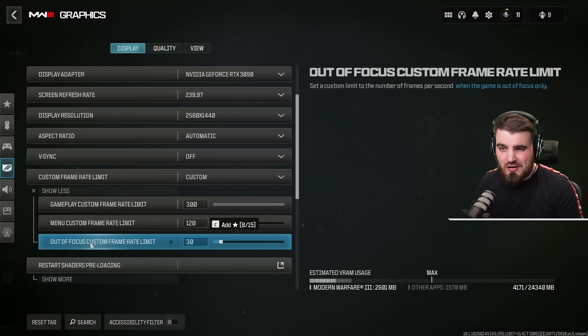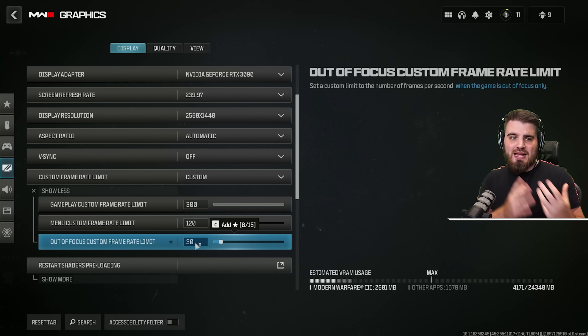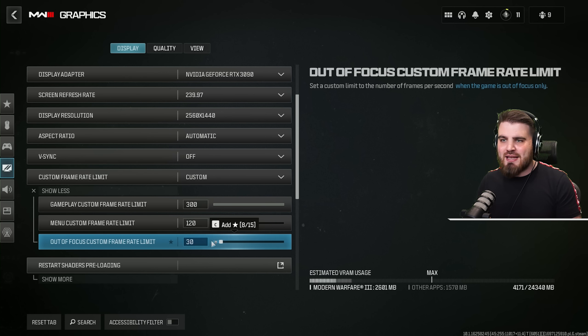Out of focus frame rate limit is the frame rate the game will run at when you alt tab. You can bring this all the way down to something like 30, so if you alt tab to check a class or a loadout on your second monitor you can come back in. It means nothing to the actual game and it just makes the overall user experience of running the game a lot better.